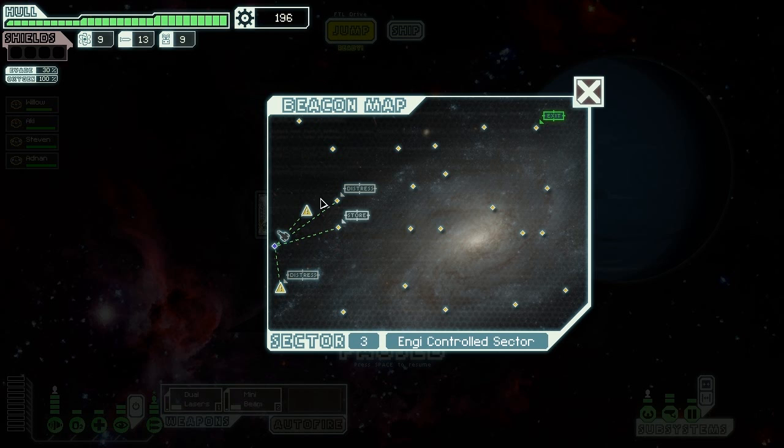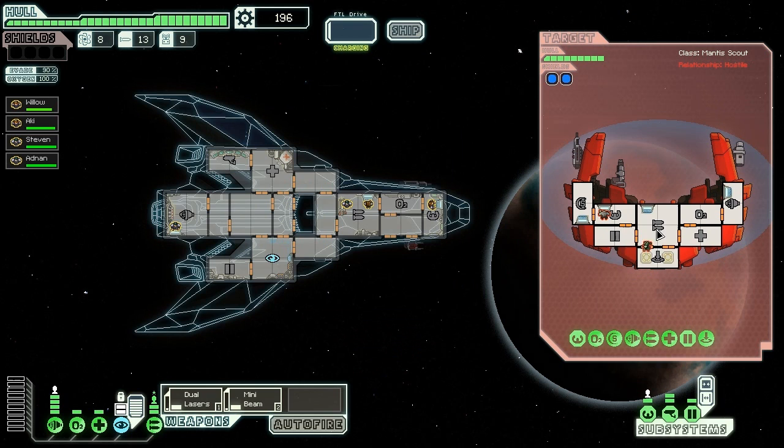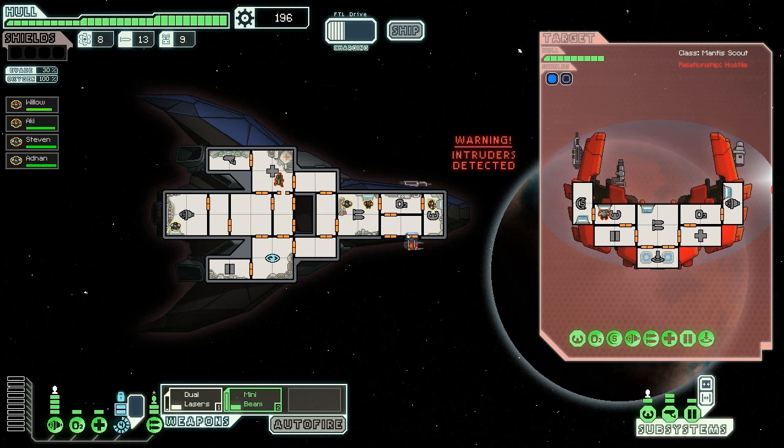Hey space travelers, welcome to the second part of Flight of the Bearcannon. I don't even know if it's called Flight of the Bearcannon, but the Bearcannon is flying. When last we left our intrepid group of four people, one's just been gamed by slavers. They haven't really done much of use — they've got a lot of scrap. They're wanting to get a shield or some new weapons, but they're being intrepid.